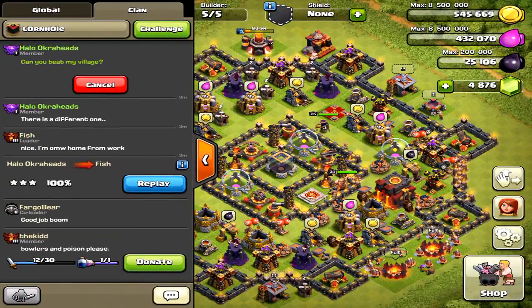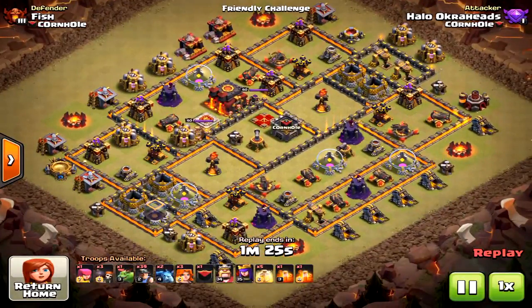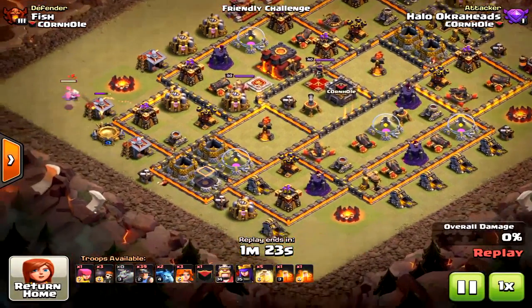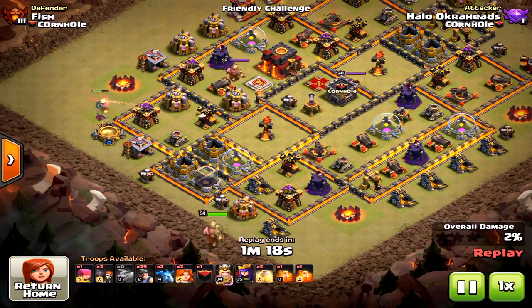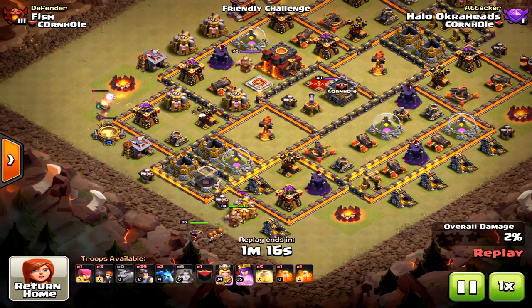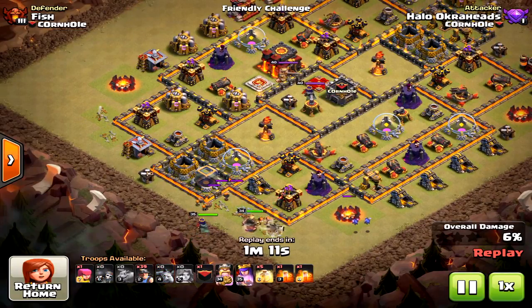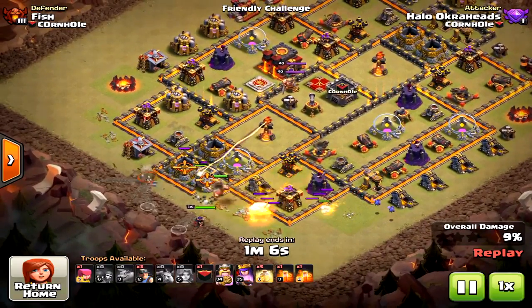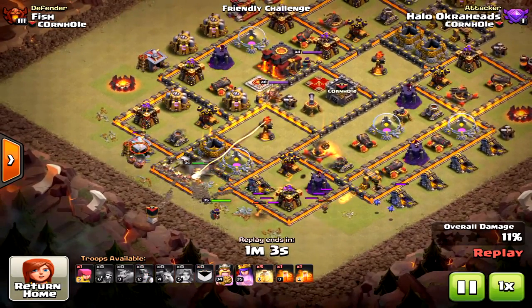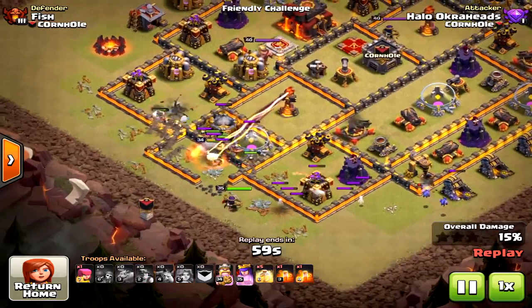What's up okra heads! Here we have a Town Hall 10 mass miner attack. I did a video on the three star, but you can't mass miner every base. Bases like these anti-baller, anti-valkyrie bases look good for mass miners, but if you can't get to the inferno towers in the core, the miners just go around due to the gap separation and die extremely quickly.